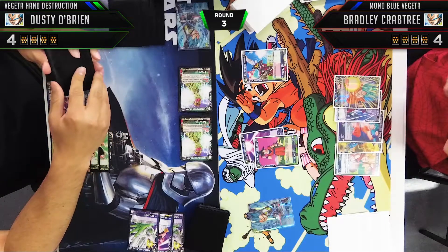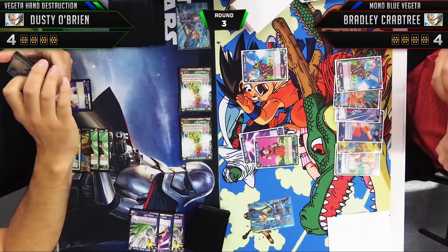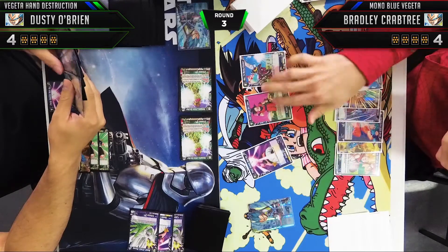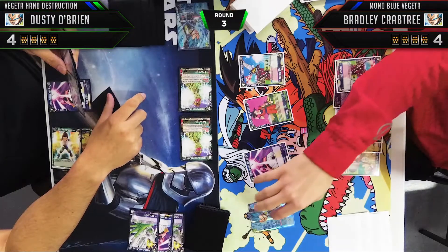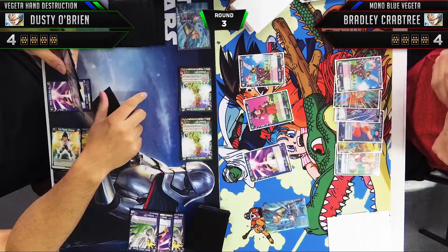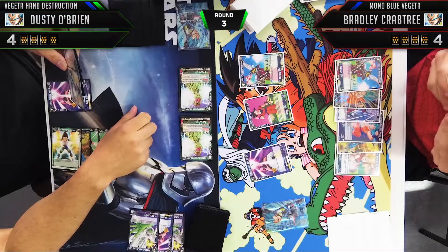Moving on to Bradley's turn — he plays out his sixth mana, which is a big deal. He's been able to play a lot of ramp cards and get way ahead on energy, and it's really going to show here. At six energy there are a lot of threats he can play: the five-drop Vegeta Prince of Speed, which is very scary for the Vegeta Hand Destruction deck, or Beerus to destroy one of my Bio Brolys.